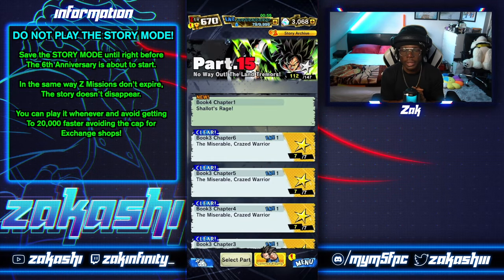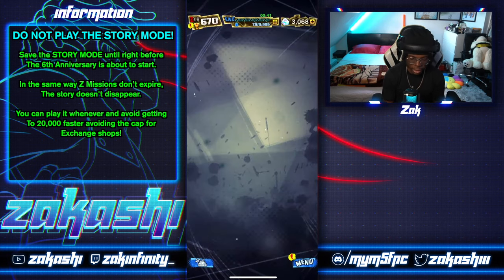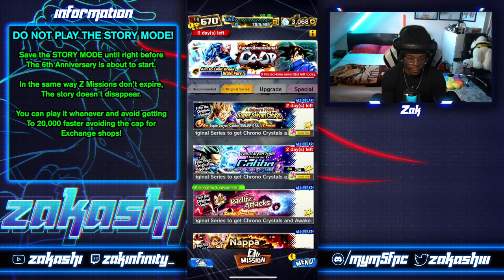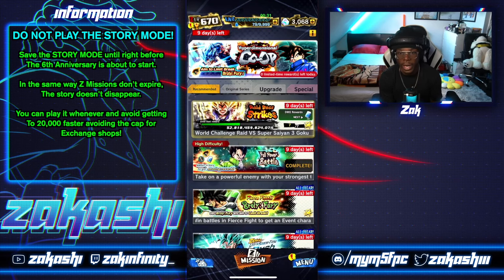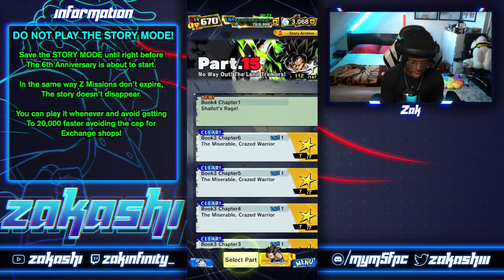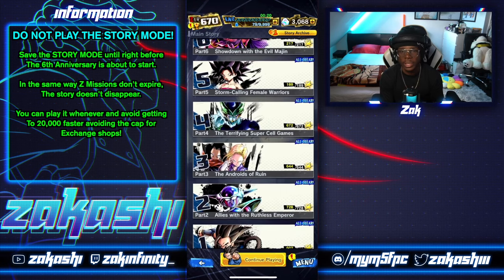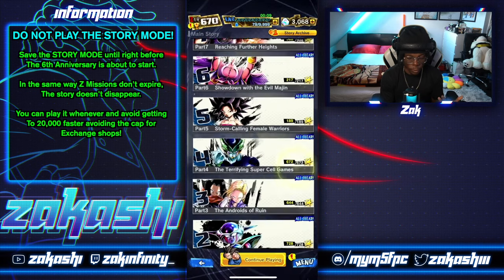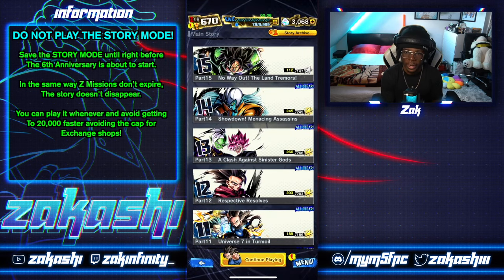Another trick: do not play the story mode right now, for the same reason I'm not claiming my Z missions. The story mode is always going to be there. Unlike some events in the game — if you go to the mission menu then Events, some events expire in two days — you want to take advantage of expiring content while it's here. The story mode is permanently there, so don't rush it.